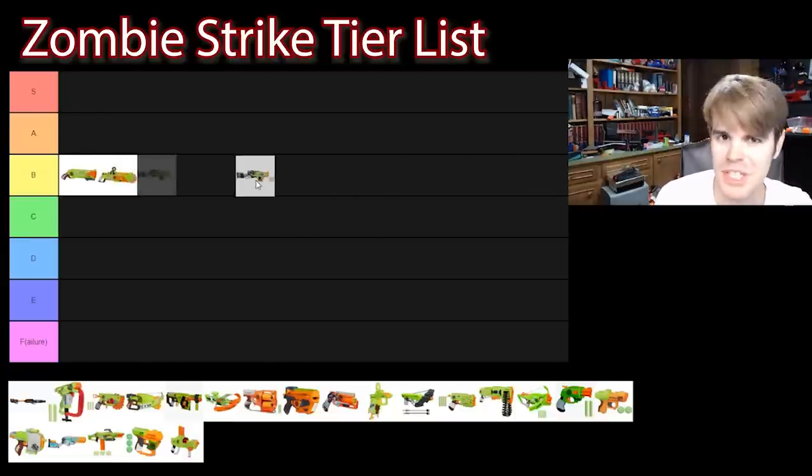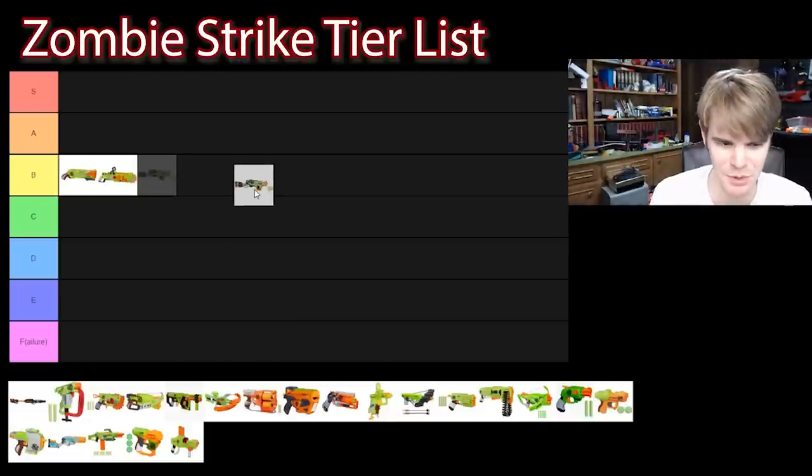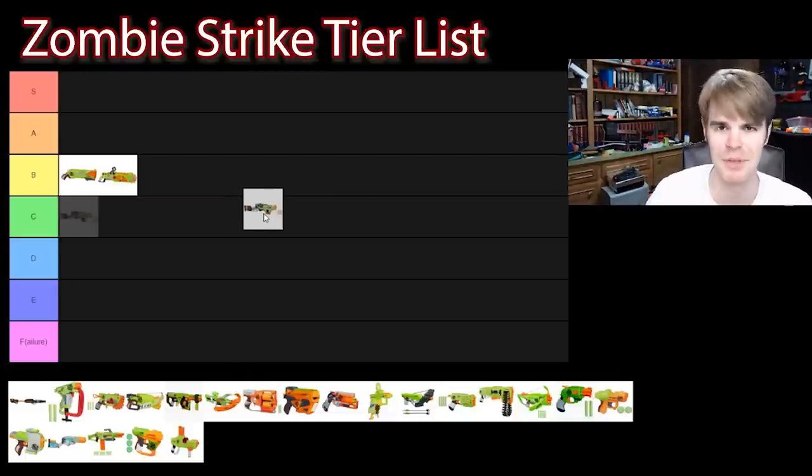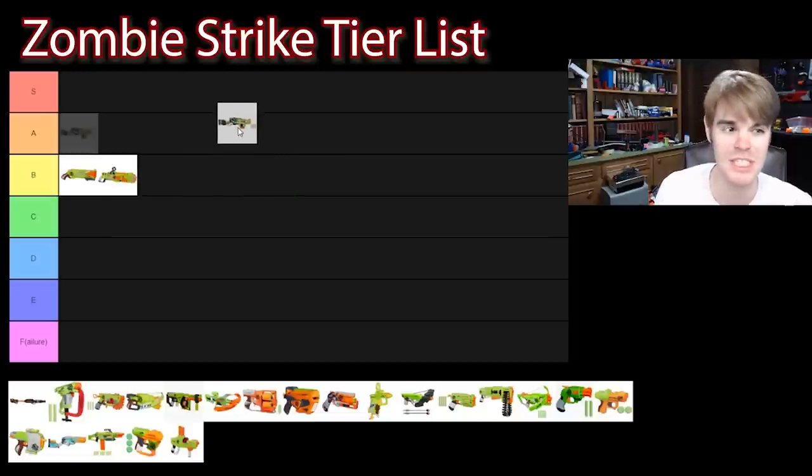The Sling Fire actually feeds into a secret theory I have about this entire line: I think it was in development during its R&D cycle as a Wild Wild West theme. Then they jumped ship because marketing was like, between Humans vs. Zombies and The Walking Dead doing really well, I think the zombie thing is going to be big. And it clearly worked out. All the blasters developed during that Wild West period are phenomenal in terms of quality, construction, build, and purpose. The Sling Fire is a mare's leg style revolver — it lets you do Terminator tricks. It's beloved, it has a cult following, I'm a big fan myself. It's definitely A tier. Performance is right at elite levels, though it's hard to modify due to soft clutch gears. Stock form, definitely A tier.